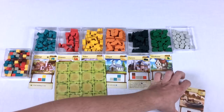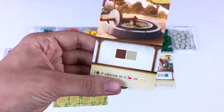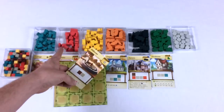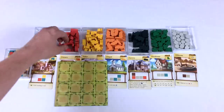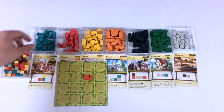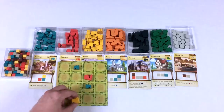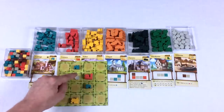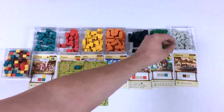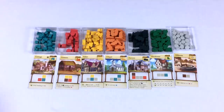Finally, the millstone scores two points if adjacent to the granary or the tailor. So as I'm building, I want to get the granary in one spot, cottages around it, and keep millstones next to either the granary or the tailor. That's a brief overview of what the different buildings do and how they score.